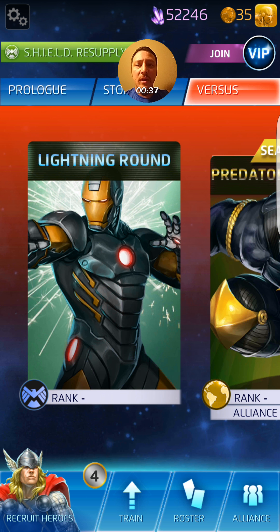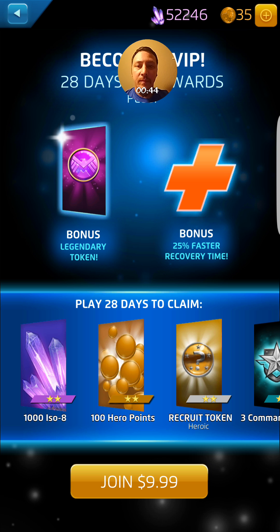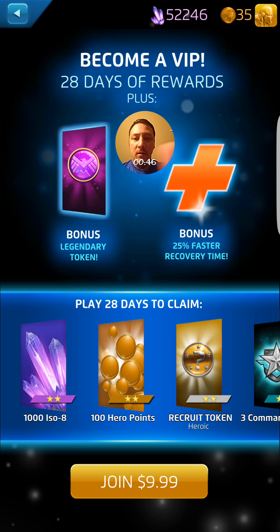If you see in the top right corner of my screen, there's the flashy little button that says Join VIP. Click that, and it says become a VIP for 28 days of rewards, plus you get a bonus Legendary token and 25% faster recovery time.